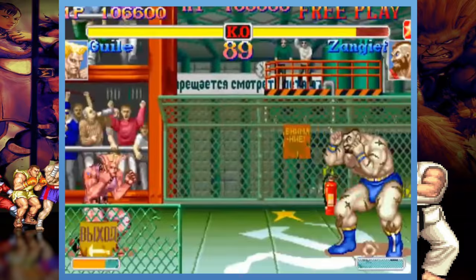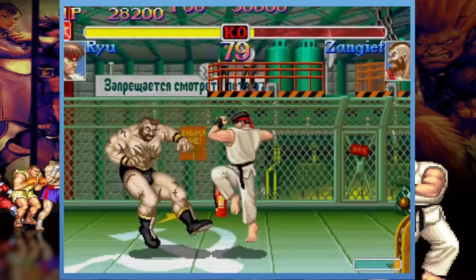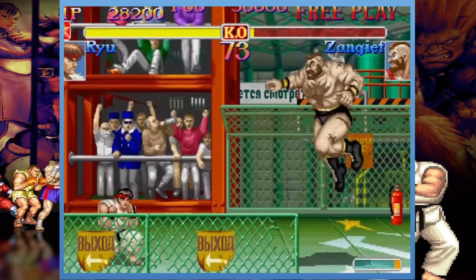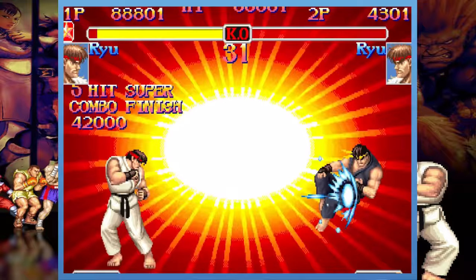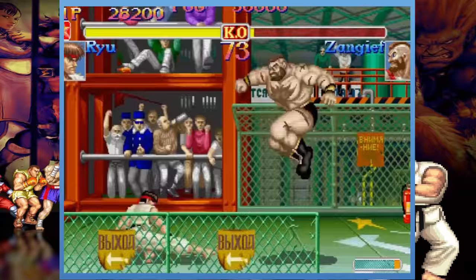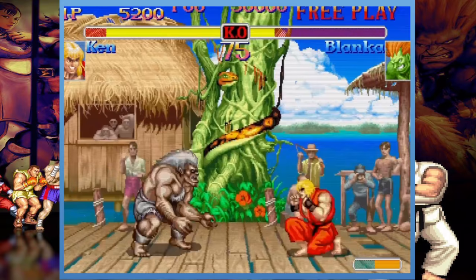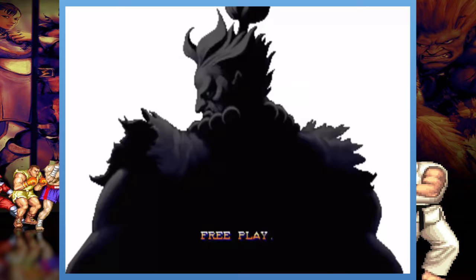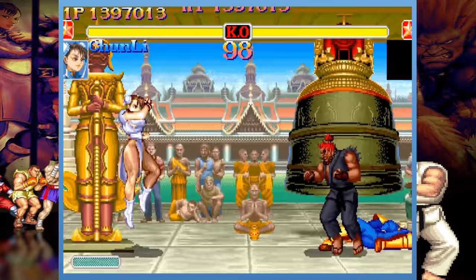The roster of fighters would also see revisions. By inputting codes, players can choose between playing as the Super Turbo version of a fighter or the earlier versions included in Super Street Fighter 2. The big difference is that newer versions can perform Super Combos, but the older versions have some unique advantages too — such as Ryu and Ken having brief moments of invulnerability when performing Hadoukens. From a certain point of view, the roster number had doubled from 16 to 32 — or 33 if you include the title's secret fighter, and perhaps the largest draw generating the most significant interest in this version of the game.